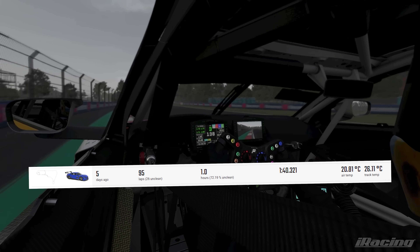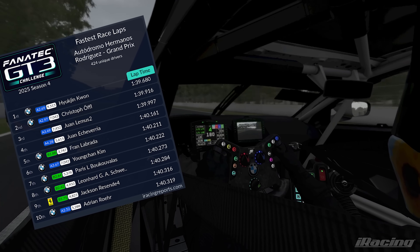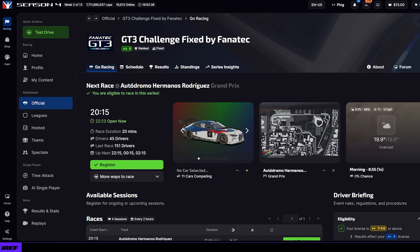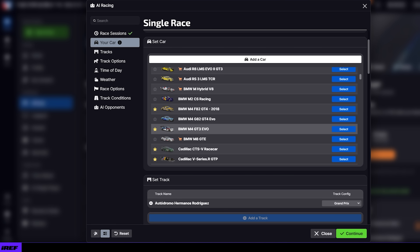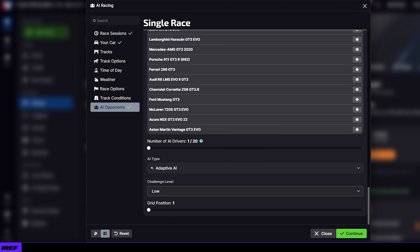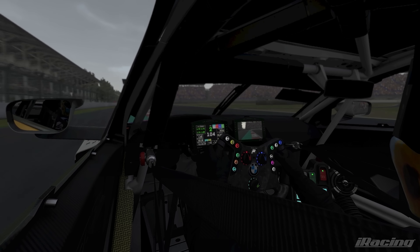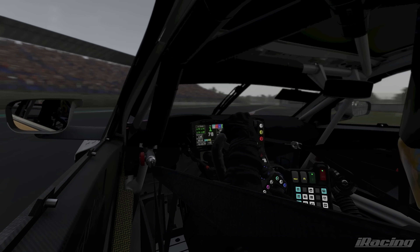By the end I was hitting mid 1:40s pretty easily on a fixed setup, which for my iRating is kind of solid and means I won't be talking waffle across this video. To make this accurate to actual race sessions, I loaded up a GT3 fixed AI race and tested four different tyre warming methods during the pace lap. If you want to see the same thing for qualifying or any other techniques I've missed, just let me know in the comments.